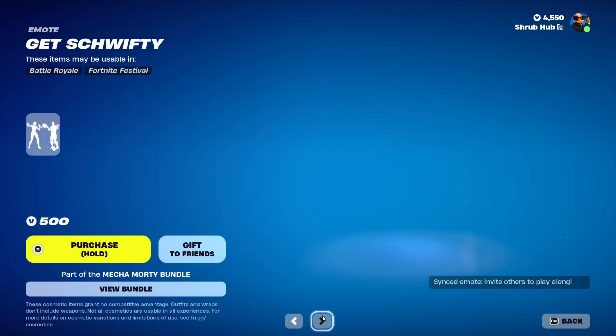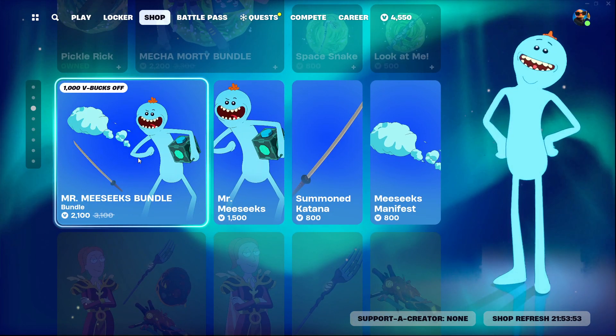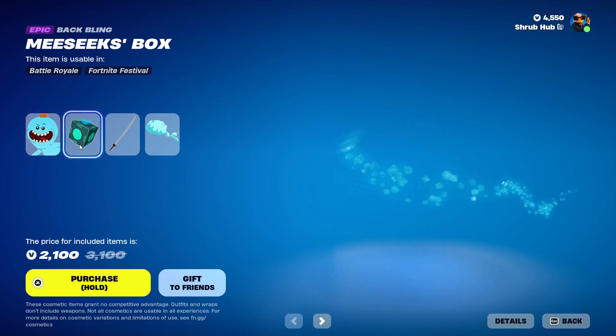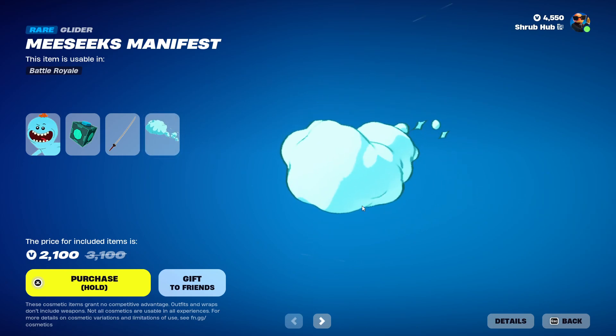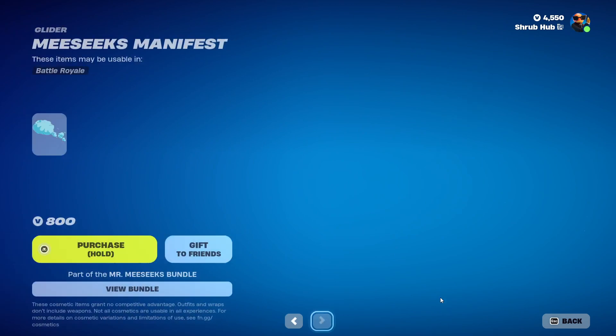You can have all sorts of stuff if you'd like — it's a good bundle. Then we have the Mr. Mecha Morty skin bundle with the Mr. Mecha Morty skin from Chapter 3 Season 4. He has the Mecha Morty box backbling. Then we have the Summoned Jatana from Chapter 3 Season 4. It's a pretty nice looking pickaxe. And then we have the Missy's Manifest Glider from Chapter 3 Season 4 — it's a pretty nice bundle.